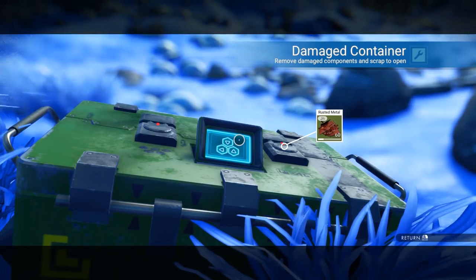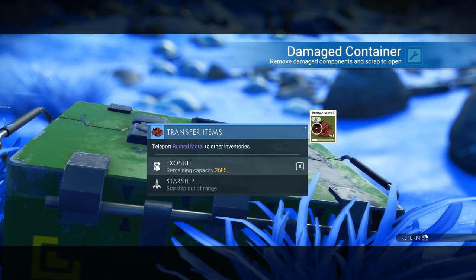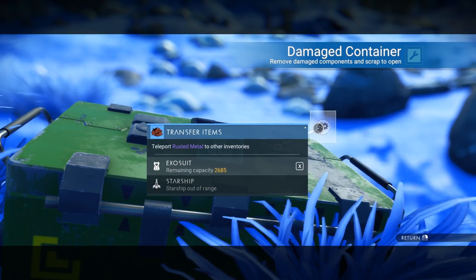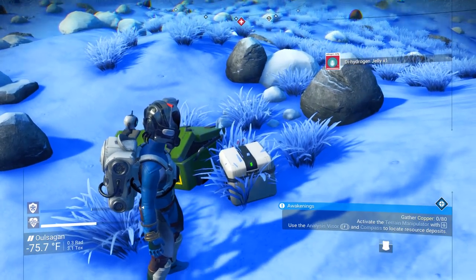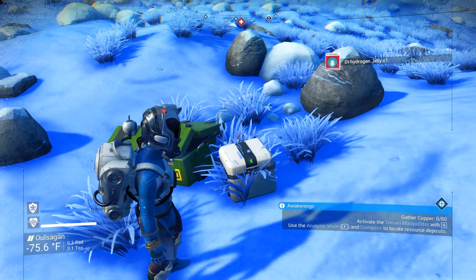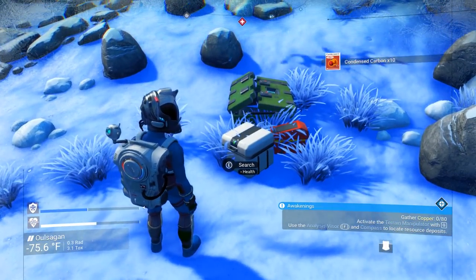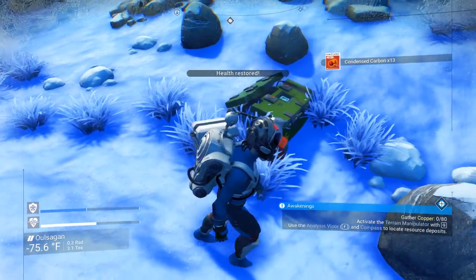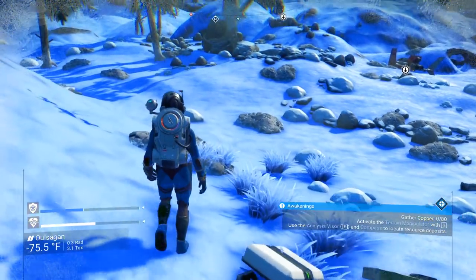Let's go ahead and loot this thing. We're getting some more rusted metal apparently. I'll take it in my exosuit — my ship's too far away to take it anyway. Full heal, right? It says heal — health restored. Not really sure if I can loot that.